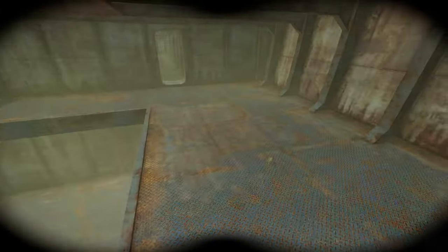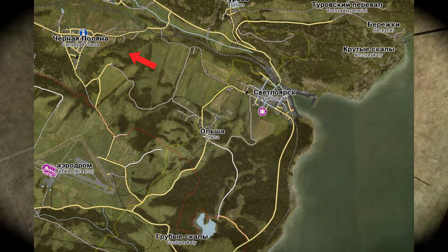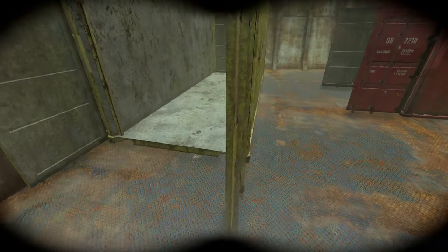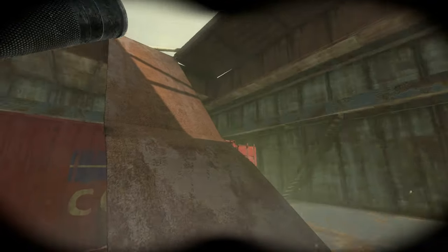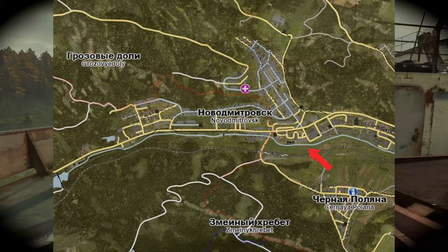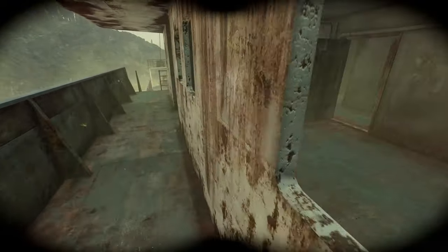From Svetlojarsk we head west along the train tracks towards Sinystok, and here there is a fire station. Fire stations are quite good for finding NBC gear, and I've found that filters in particular are very plentiful in fire stations. Then heading northwest to Novo, where there is yet another medical building you can search. All of these towns we're going through also have police stations and guard shacks to get anything else you may need on your travels.